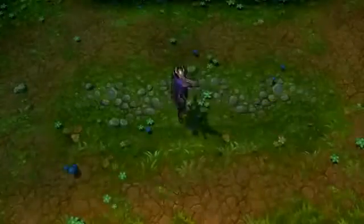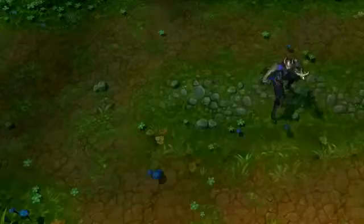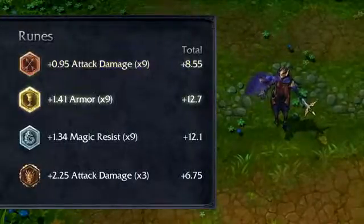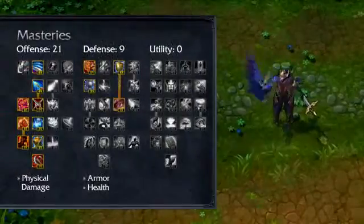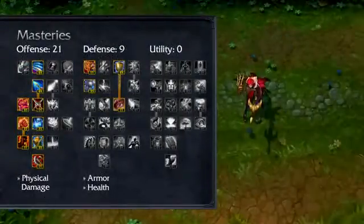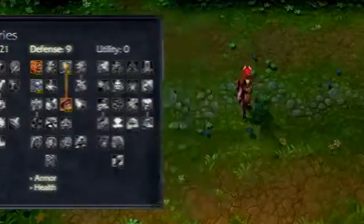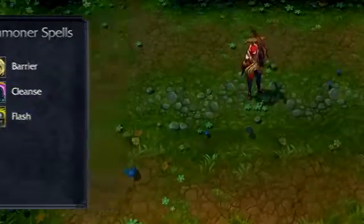I recommend building Quinn and Valor with a primary focus on physical damage output, with a little bit of durability added for the laning phase. Try attack damage marks, armor seals, magic resist glyphs, and attack damage quintessences. I recommend 21-9-0 masteries, taking all the physical damage increasing masteries in offense, plus health and armor in defense. Barrier, Cleanse, and Flash are great summoner spells for Quinn and Valor, helping them survive tough fights and come out ahead.